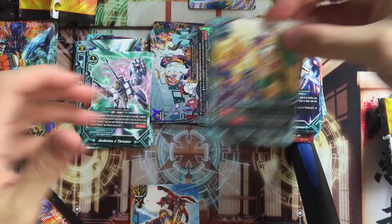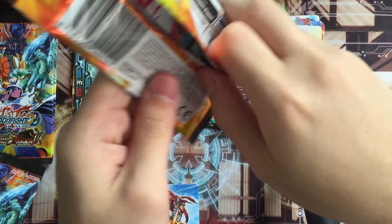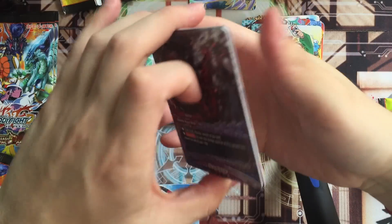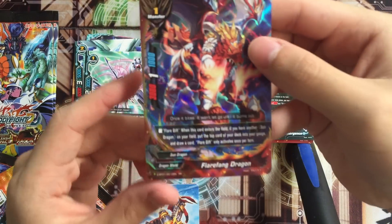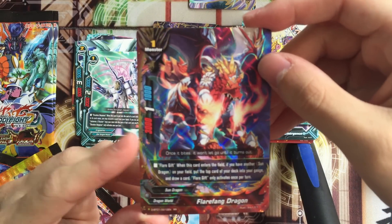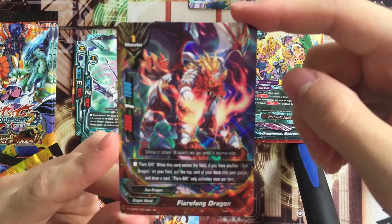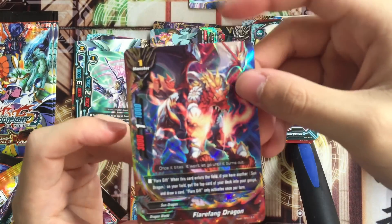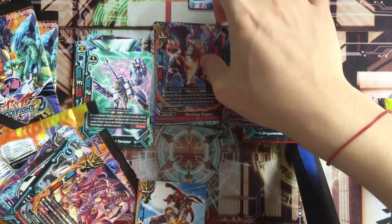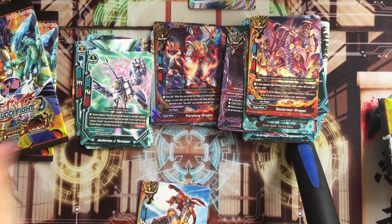Flag Revenger also got reprinted. They've been reprinting a lot of the old cards - like Twilight stuff. Because I heard the Twilight stuff were out of print. Flare Fang Dragon - Flare Gift: when this card enters the field and you have another Sun Dragon on the field, put the top card of the deck into your gauge and draw a card. Something like Achor. I go Achor for Sun Dragons. So Sun Dragon players can just play this instead of Achor.